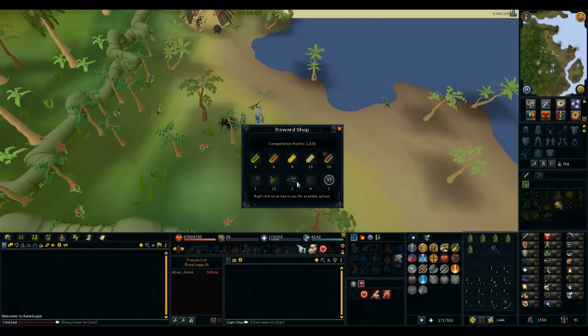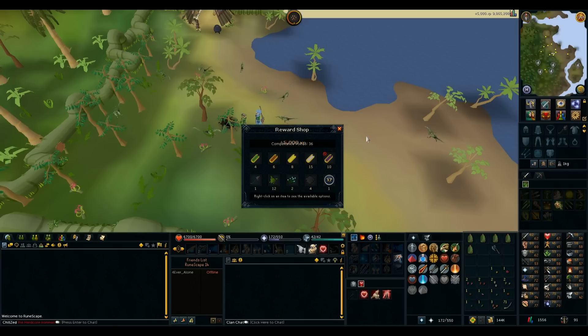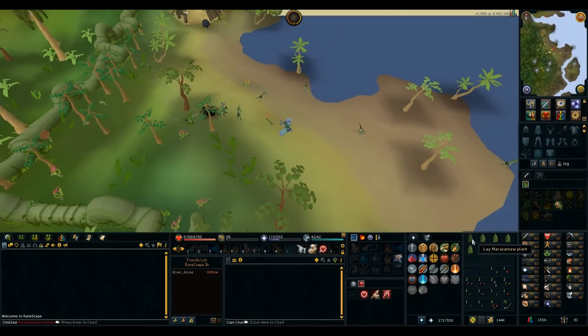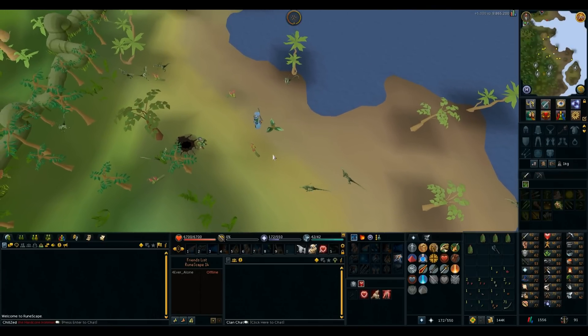So I can buy a bunch of Hunter XP, or I can buy some Swamp Tar, which would actually be good for ammo to shoot from a salamander - but it also costs a lot of herbs, so I'm not sure. That was a pretty good game. I'm getting the Hunter XP - should be like 5k. I just need to catch one more Jadinko and I've got 72 Hunter, so that's pretty sweet. Awesome minigame. Back to doing Jadinkos.